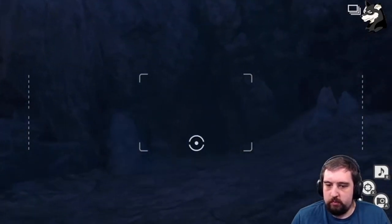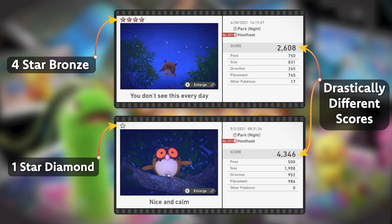The first thing to cover is the photo scores themselves. I want to be clear that for course scores, star levels don't matter for the most part. The only thing that matters is getting as many points as possible on a single route. If the route you've chosen gives you a subpar four-star picture of Hoothoot but a really nice one-star picture of Hoothoot, you want to prioritize the shot that gives more points.